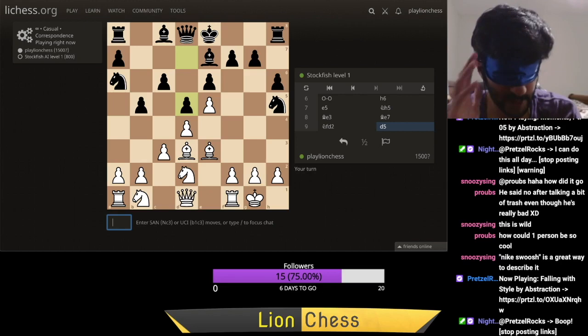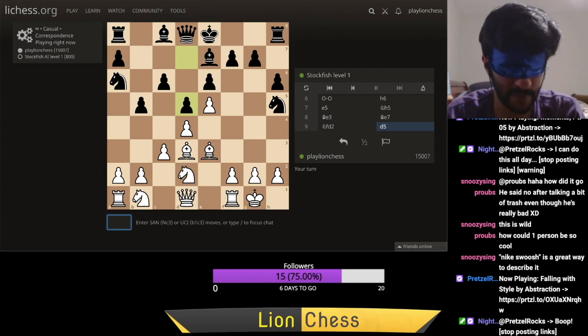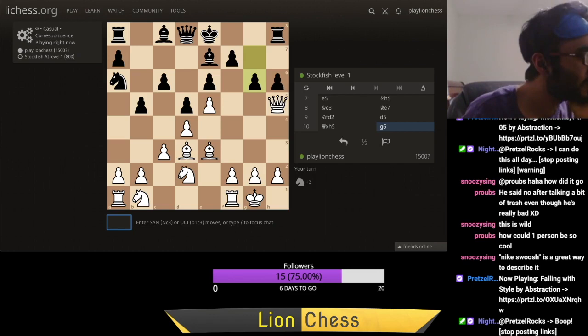He plays d5. I'm talking like this guy is a super grandmaster, but he's actually a level 1 computer — I just need to make sure I'm not blundering anything. I have a pawn on e4 and d5 doesn't attack anything else. My bishop is not on c4, it's on d3. So I can afford to take on h5. Sanity check: where is his light square bishop? It's still on c8 — c8 cannot control h5. So I believe it's working. Queen takes h5.